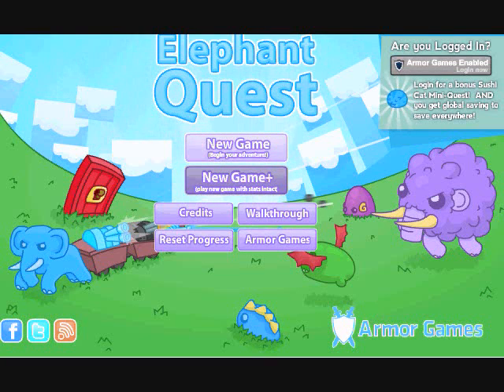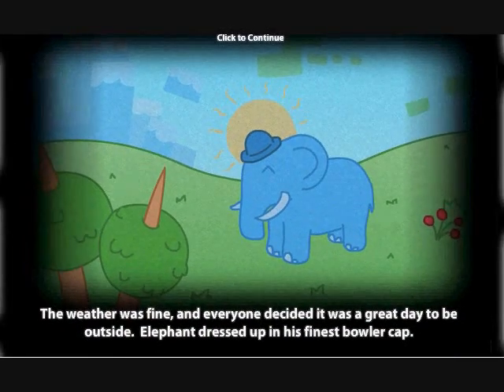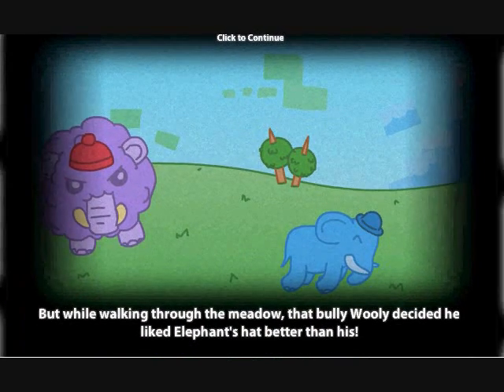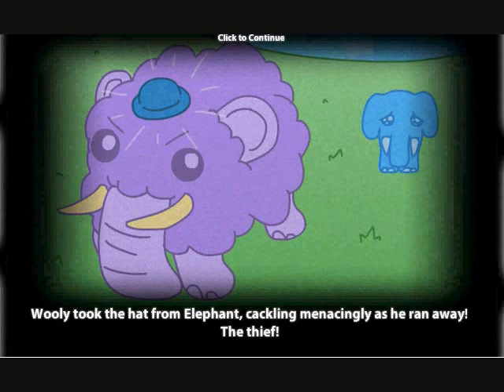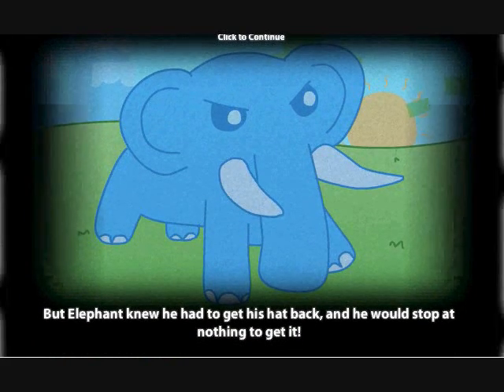Hey everybody, welcome to Elephant Quest. It's a browser game. Me and Robert shall be LP'ing it - well, he will also be co-commentating. Click to continue. The weather was fine and everyone decided it was a great day to be outside. Elephant dressed up in his finest bowler cap, but while walking through the meadow, the bully Woolly decided he liked Elephant's hat better than his. Woolly took the hat and ran away - the thief. But Elephant knew he had to get his hat back.